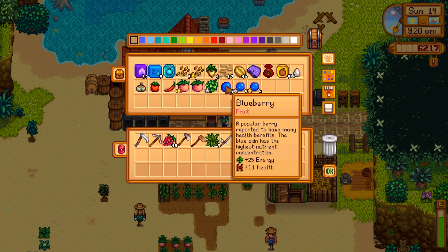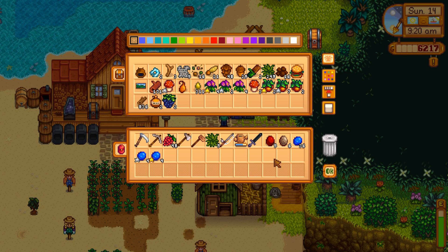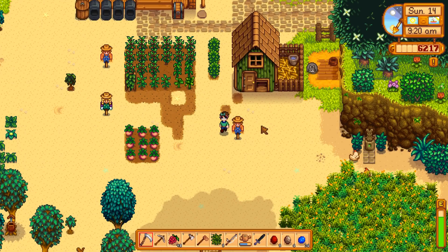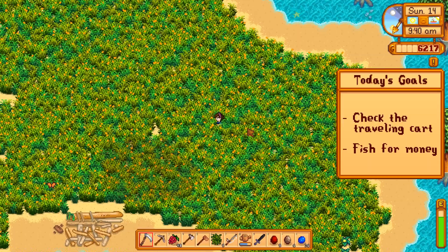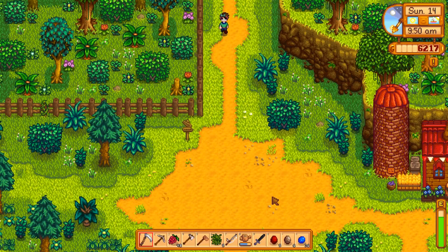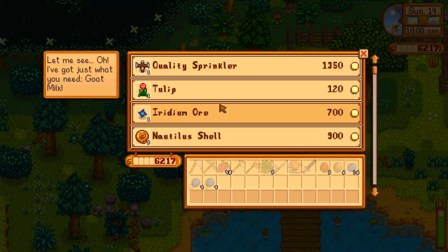I'm going to sell the blueberries because the amount of time it would take to put them in a cask would be more than I want, and I want more direct returns. I need to check out the traveling cart because I'm still on the lookout for that red cabbage seed. I had mixed seeds - I could actually put those down. I could also go to the mines to get more copper ore to make more regular sprinklers, but I don't want to put too much into them since I'll be swapping them out eventually.